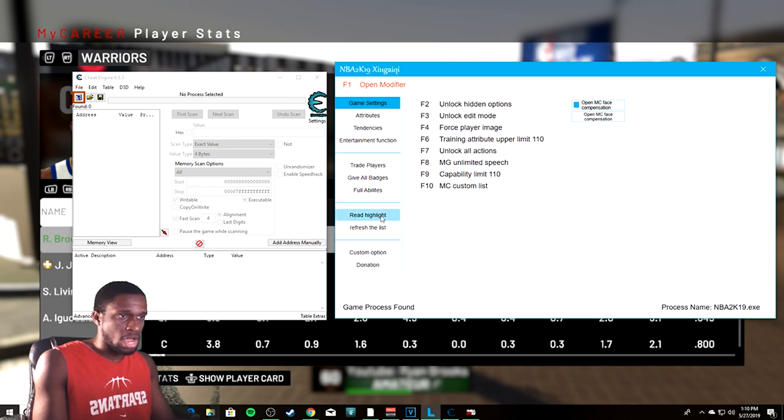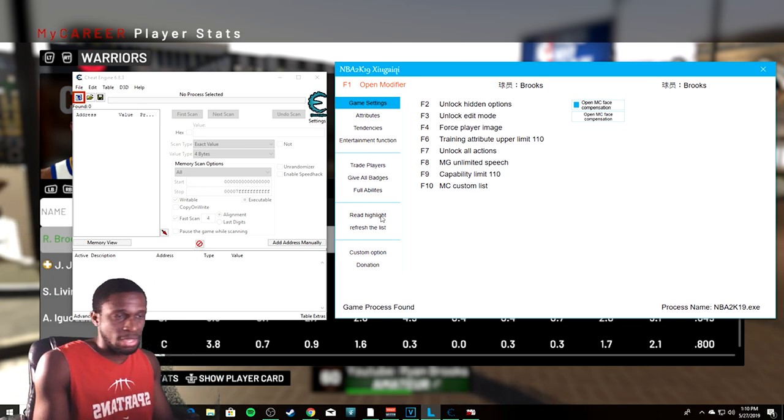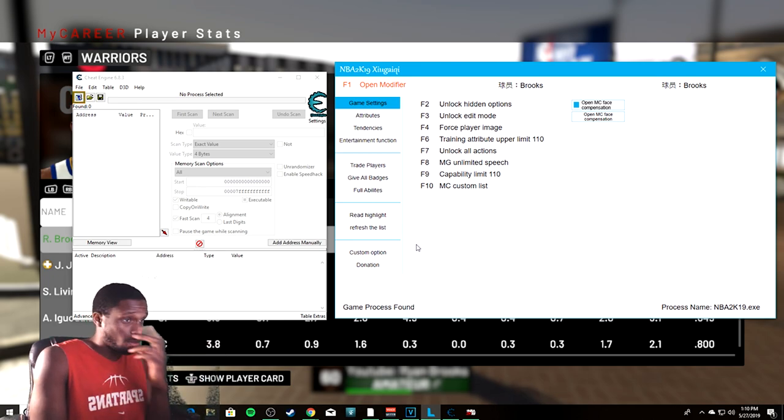Concentrate on Read — highlight it and press it twice, so you have your MyPlayer's name at the top twice. I'll have all the downloads in the description. Half of it is Chinese and half English — I kept it that way intentionally. So here you want to do Read Highlight twice, then click Full Abilities, which makes your guy 99 on everything. But it's not locked, and that's where Cheat Engine comes in.